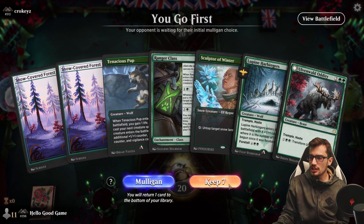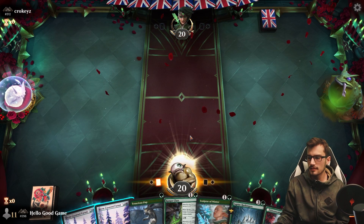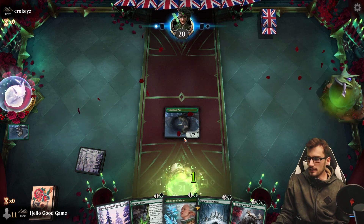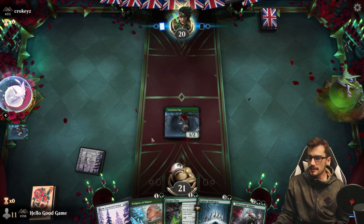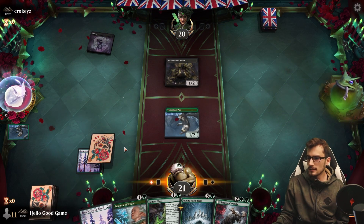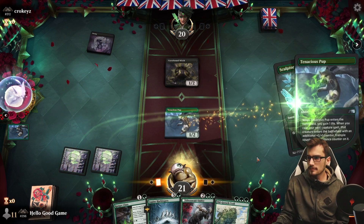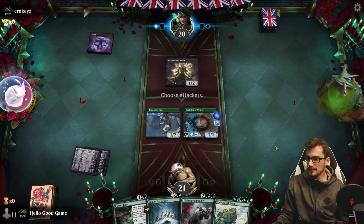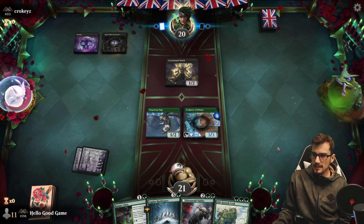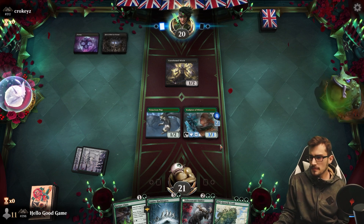HGG versus Croquis — going first! We need that third land quite badly. Sculptor can act as the land. We have to outpace the hook as best we can. We lose the Sculptor which sucks — we really needed that. Missing our land drop — big ouchies. The Bloodcaster is in play — finally! This can also act as a land.